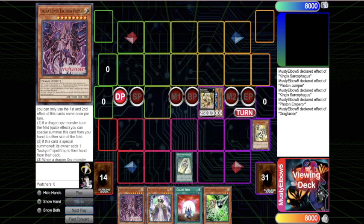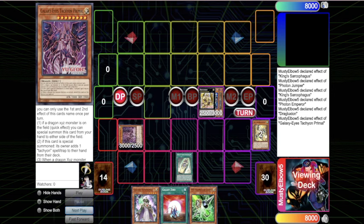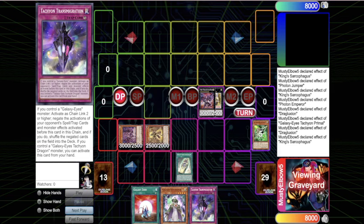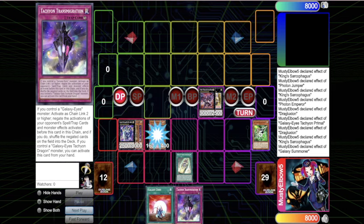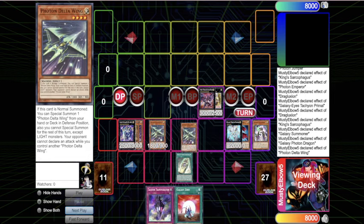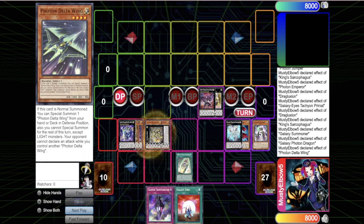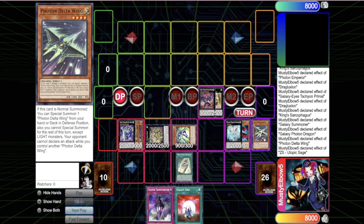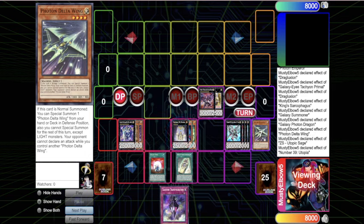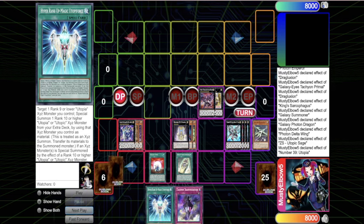You can do this combo without triggering Nibiru, which is amazing - not a lot of XYZ decks can play around Nibiru like this. You bring out Tachyon, normal summon there, bring out the Jumper, overlay into Photon Dragon, grab Delta Wing, use the extra normal summon, and get level four bodies. I had searched Galaxy Zero earlier so that really worked out. You go into the F0 package and end on the same board as the first line but get there a different way.